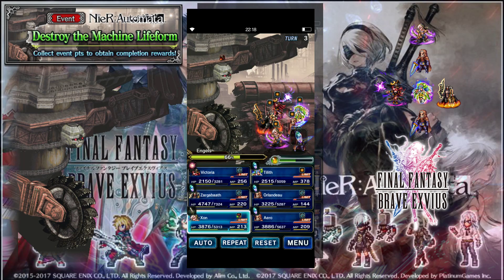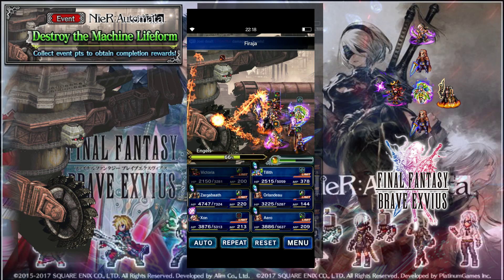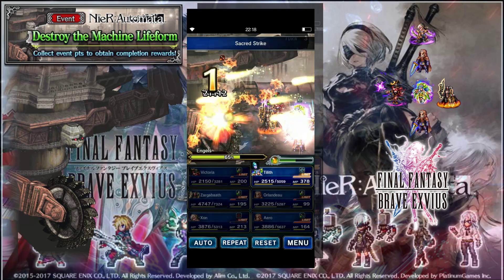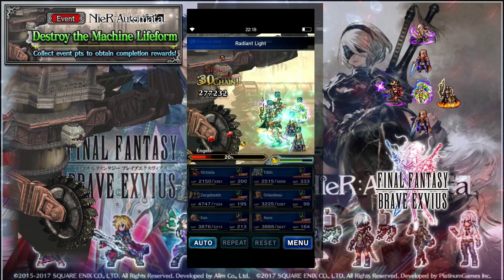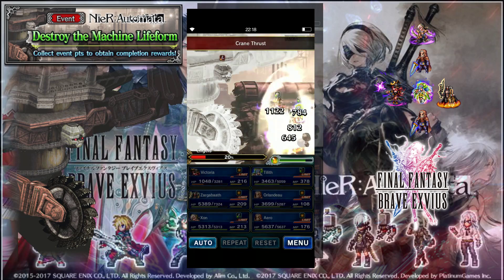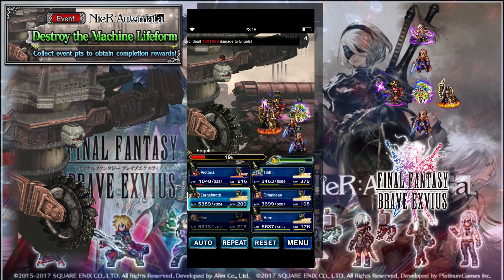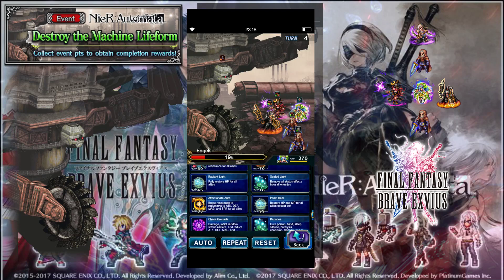Just make sure that when the fourth turn comes around, in most cases, if I haven't dealt enough damage to where I feel like I can ride out two rounds straight of chains, then I'm going to debuff Engle's attack again so that way the party can live long enough to kill him off. If I've already dealt enough damage, then I won't worry about it. The fight's pretty easy. You just got to make sure that you keep debuffs on Engle and buffs on you so that way you can live long enough to kill him.